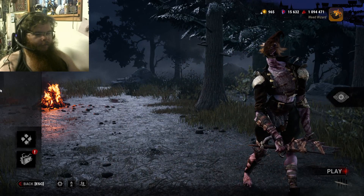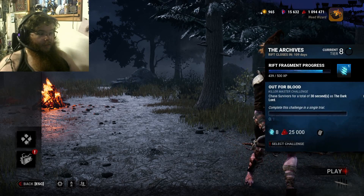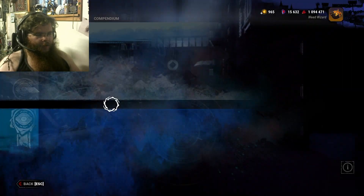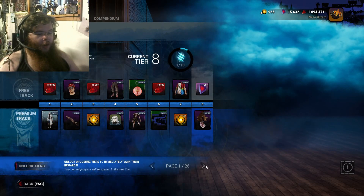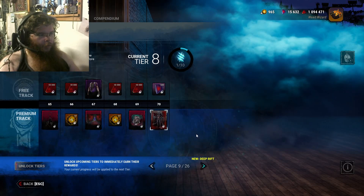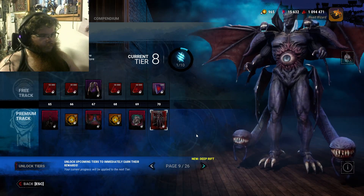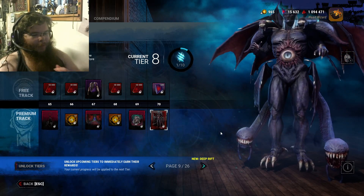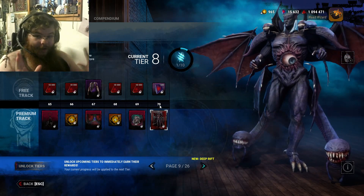So, a few things to cover. First of all, we got this really cool skin, and we also have another cool skin that is unfortunately going to take us a while to get to. In case you don't know what I'm talking about — for the Rift, they came out with a really cool new Dracula skin called True Form. I thought it'd be cool, but unfortunately it's all the way in Tier 70, so it's gonna take a while to get there. And I'm a broke bitch, so while we wait, we're gonna play this instead.